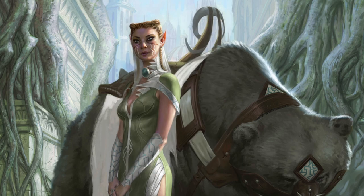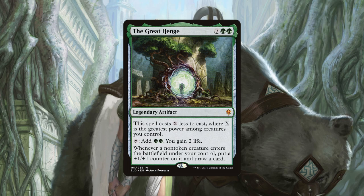Our last card in this category is the Great Henge, which is a nine mana value artifact whose casting cost can be reduced by the greatest power of a creature we control. Often this will be Yeva, meaning you can often expect to pay five mana for it. For that cost, not only does it give you two green mana and two life upon tapping it, but it also draws you a card and gives a +1/+1 counter to every non-token creature that enters our battlefield. Considering all the benefits this card provides with regards to its casting cost, card advantage, mana, and life gain, this is one of our best value engines in the deck.